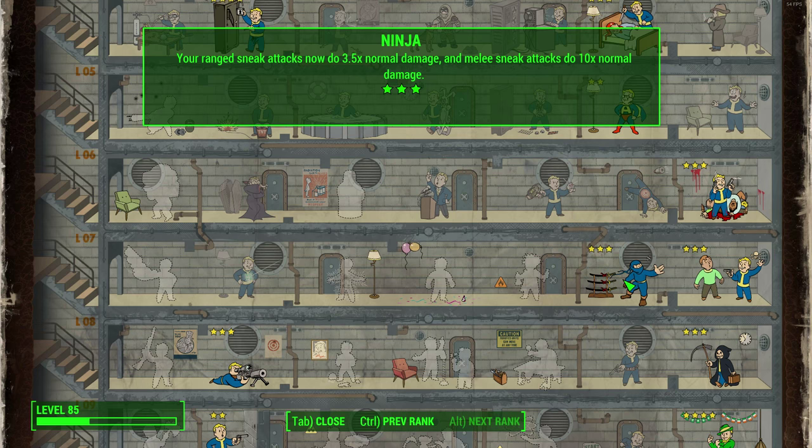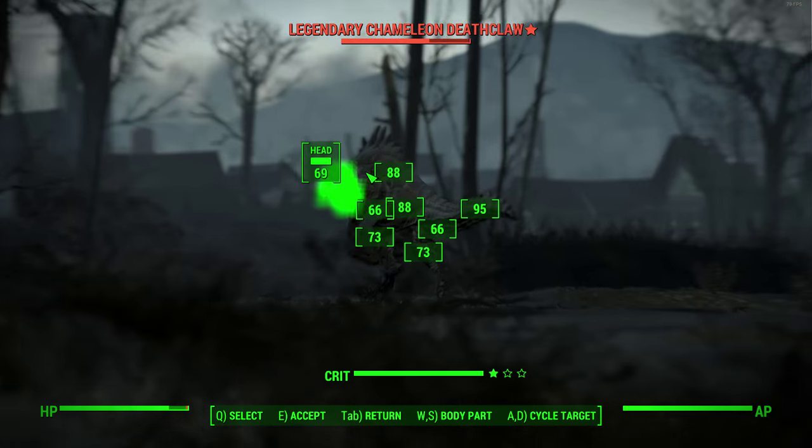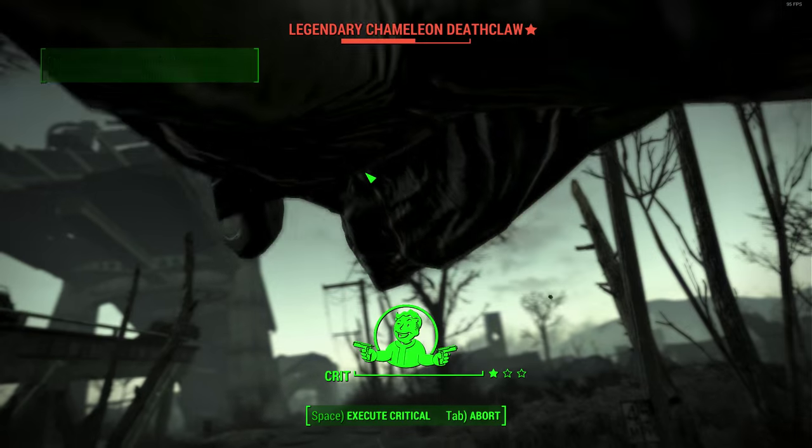To complement sneak, we have Ninja rank 3 — your ranged sneak attacks now do 3.5 times normal damage, and your melee sneak attacks do 10 times normal damage. That 3.5x sneak attack multiplier is very substantial and very handy when sneaking around. Going well with this is Mr. Sandman rank 3, which makes silenced weapons do 50% more sneak attack damage on top of the Ninja bonus, effectively bumping ranged sneak attacks up from 3.5 to 4 times normal damage. That covers the core sneak damage perks you really need for this build.